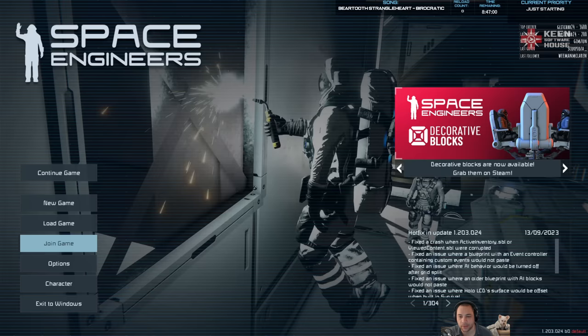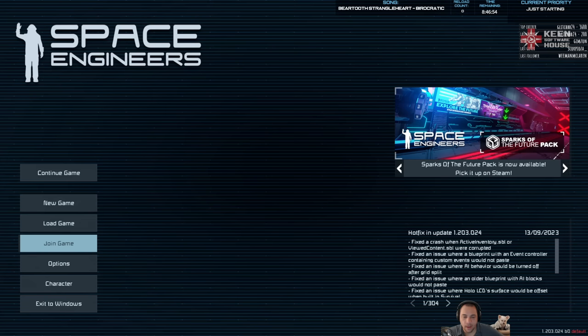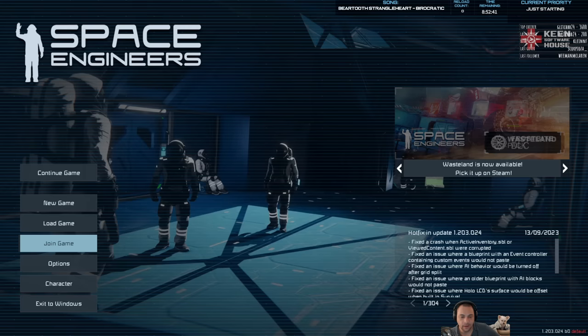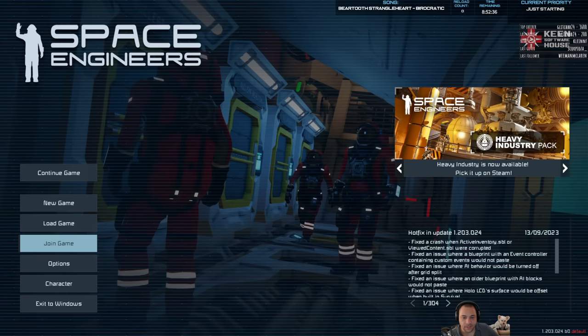This is a marathon, and the details of this series is that I will be starting in a drop pod landing on the alien planet. The game mode will be survival, but with spiders turned on and unknown signals turned off — so a little bit harder than standard survival. I'm not using any DLCs, mods, scripts, and I'm also not playing on experimental mode.